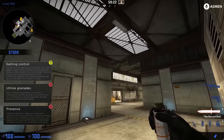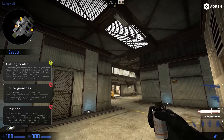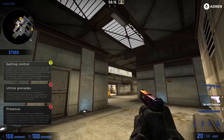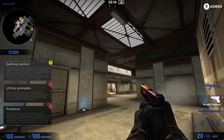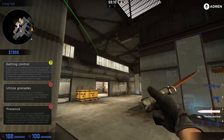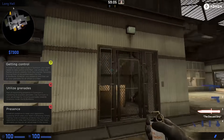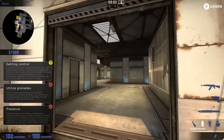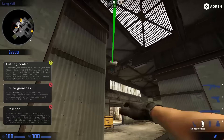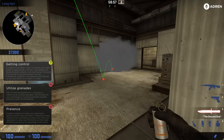To line up this smoke, align this wall with the windows like that. We want our smoke grenade to bounce off the left side of the windows. To do that, aim above and do a run throw — it hits off the window and gives you a nice B main smoke. You can do this really fast and it pretty much always gives you a perfect B main smoke.